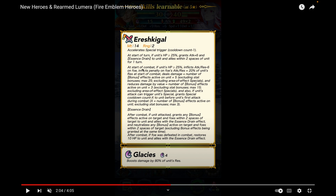Ereshkigal also has minus one cooldown. At start of combat, if alive, he inflicts Attack/Res minus six on the foe and a penalty equal to 20% of his res — true damage across practically every unit on this banner. He also deals damage equal to the number of bonus effects active on unit times five, maxing at 25, excluding AoE specials. He reduces damage by the number of bonus effects times three, max 15 excluding stat bonuses.